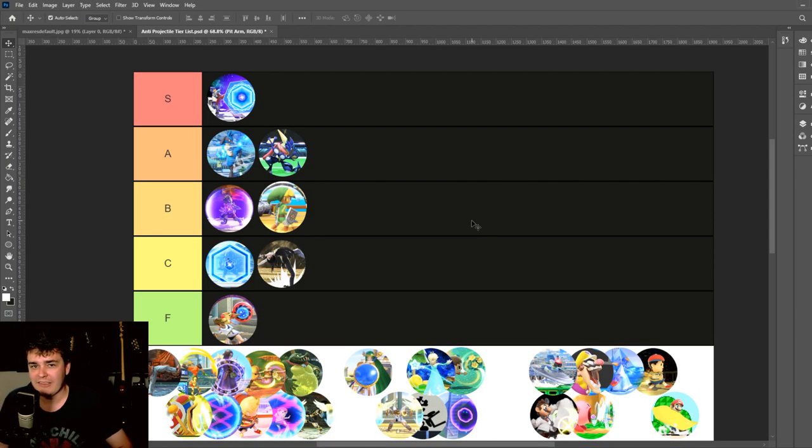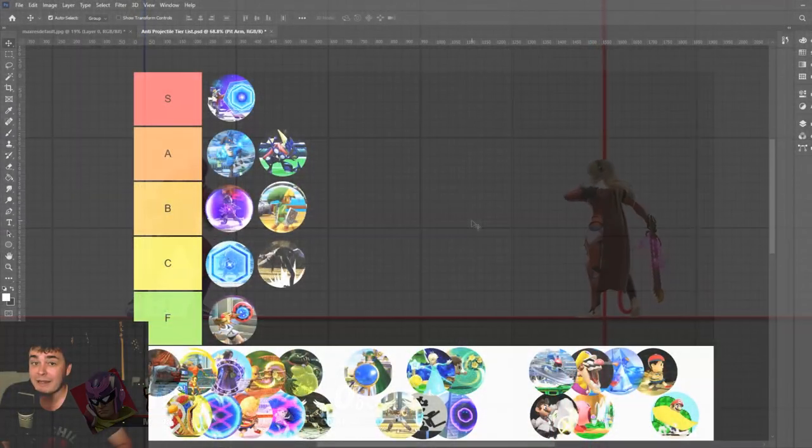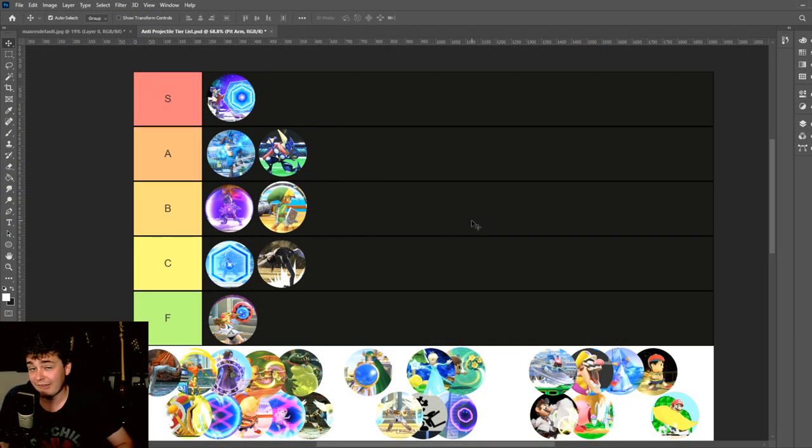You could maybe make the argument that's a balancing factor, but it already has a built-in balancing factor: it's really slow and horrendously unsafe if it whiffs, which for a big powerful armor move is really well designed. There's no reason to tack on that extra frame of startup vulnerability. Something like Captain Falcon's Raptor Boost has that same property, and you could make a better argument for it there because that one is actually pretty safe on shield and generally has higher reward. But I'd still say it's a dumb thing for armor moves to have in general.